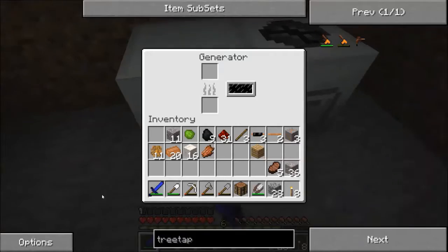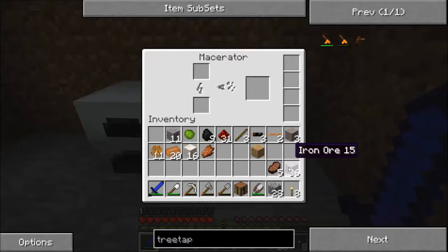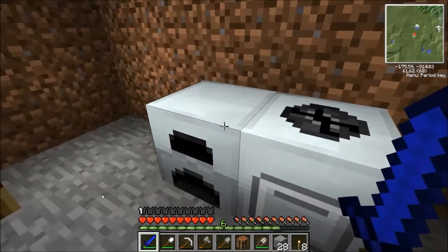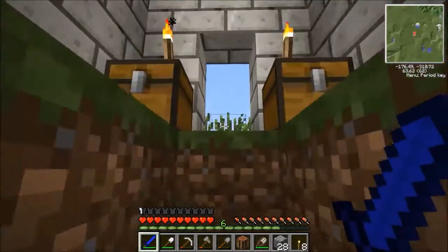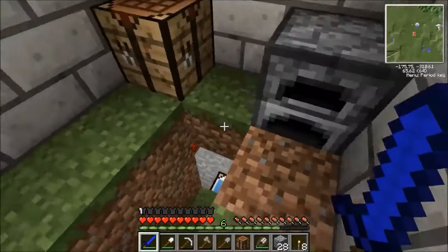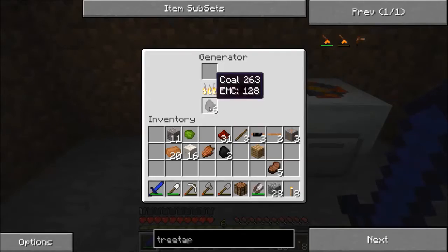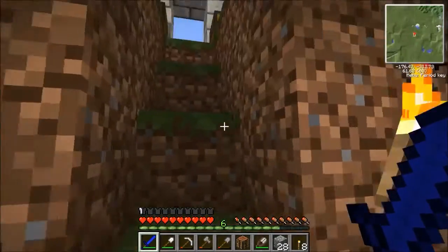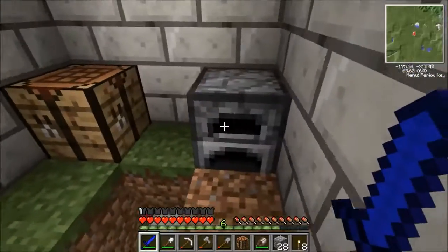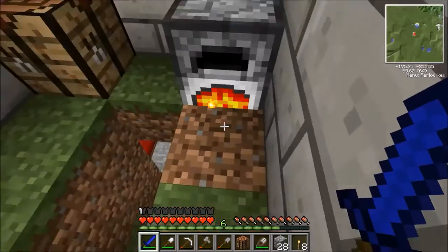We're all good. We also need coal, of course, to run the generator — I forgot about that. So let's get some of this macerating. Let's get the generator fueled up. And while that's happening, we're actually going to smelt this sticky resin. I'm going to need to take a piece of coal — just one. And we're going to head out here and get that done, because I don't actually need to smelt all of this sticky resin.